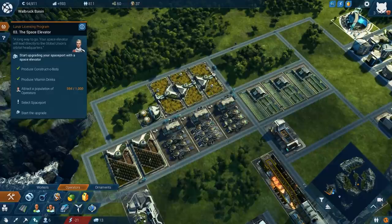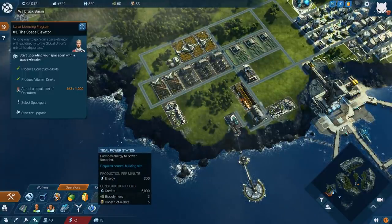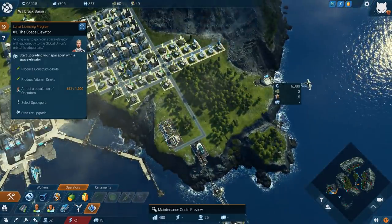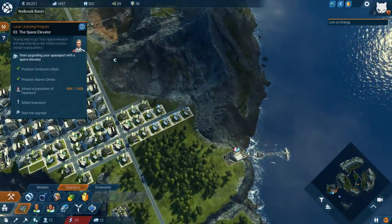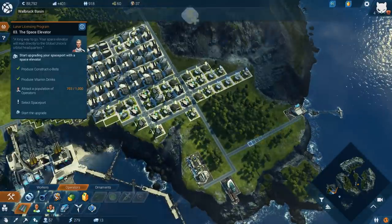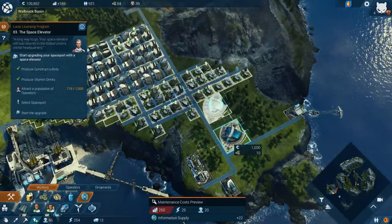We're still struggling in the power department. What's this — a tidal station? We've got the credits, the bio, the robots — we've got it all. Let's find a place to put this — right there, boom! We're making money as always. I'll make a little road connecting across, and then we'll add that info drone building too. Business successes are multiplying!